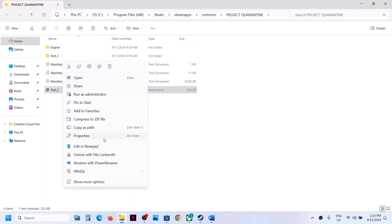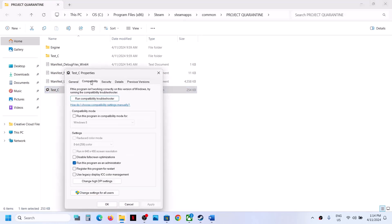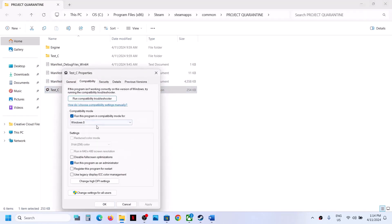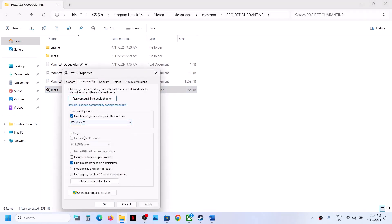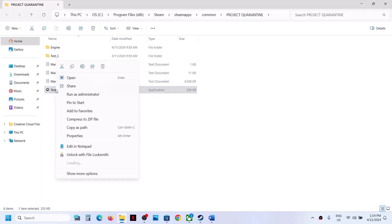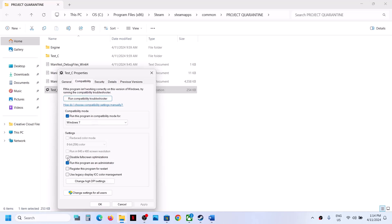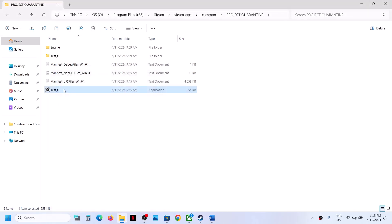If it's still not launching, right-click again and select Properties. This time put a check on compatibility mode and select Windows 8, click Apply, click OK, then double-click to launch the game. If still not working, select Windows 7 and click Apply, click OK, launch the game. If still not working, put a check on 'Disable full screen optimizations,' click Apply, click OK, and launch the game.